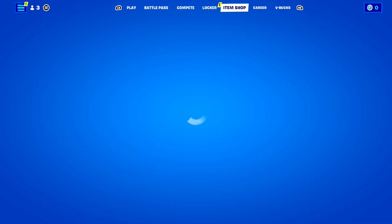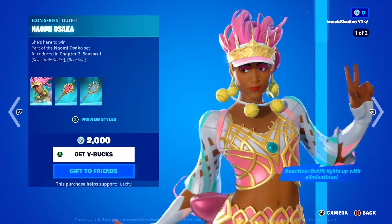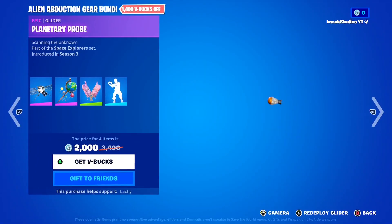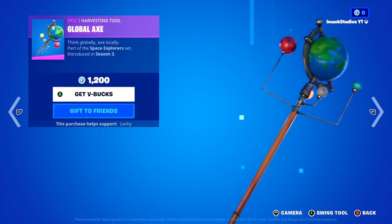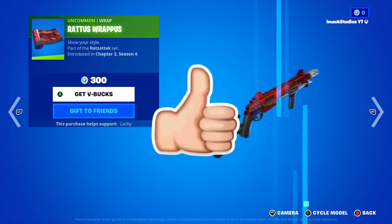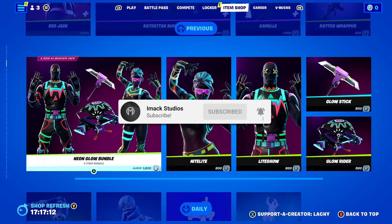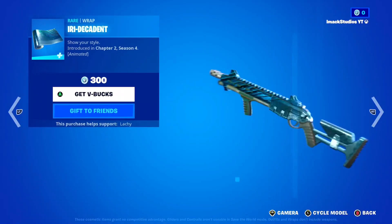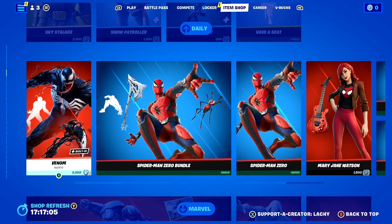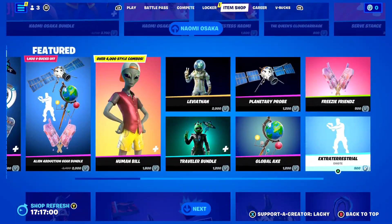I do gift my subscribers all the time here on the channel, so if you would like the chance to receive a free gift here in Fortnite, all you have to do is smash the like button down below and subscribe to the channel with the post notification bell turned on. Once you've done that, comment your Epic Games username down below so I can add you on Fortnite and send you a free gift.